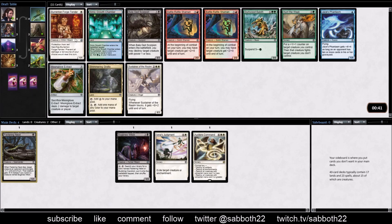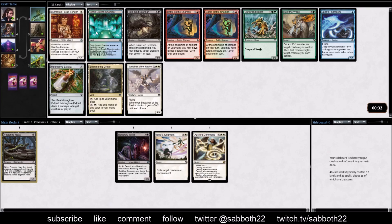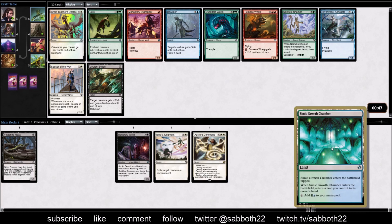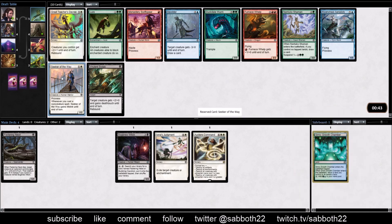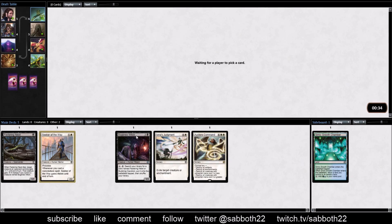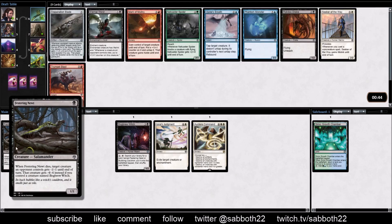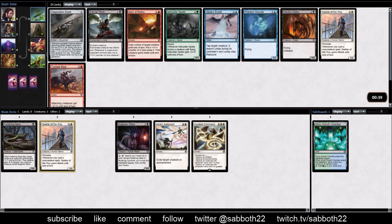Burrenton Forge Tender is just a little pro-red one-drop, kind of a sideboard card because it doesn't do much outside of a red matchup. I'm tempted by this Simic Growth Chamber. There's not much else in the pack we really want. Even if we're in a two-color deck, an off-colored land like this might be playable. Seeker is fine. If we're kind of going straight into black-white, cards that can gain you life like Seeker get really good. What are we trying to pick up? A lot of Festering Newts, maybe one more Witch, and at least one Bubbling Cauldron to bring it all together. The Cauldron allows you to pay one and sac a creature - any creature - and gain four life. If that creature happens to be a Festering Newt, it also drains for four and you gain that life back.